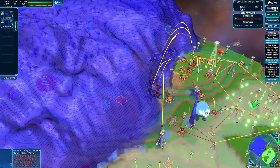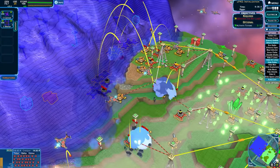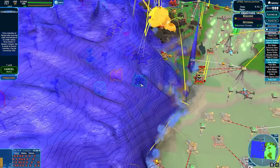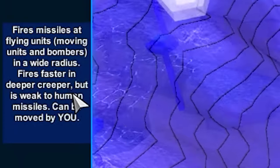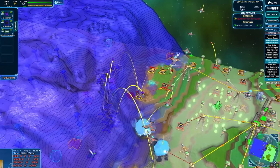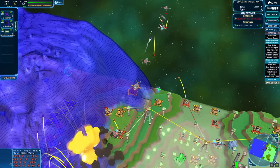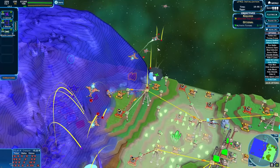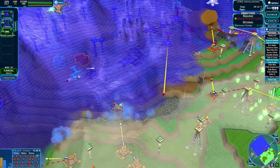Oh, they've got planes. But does that mean a missile launcher will be able to shoot down their planes? Let's just see what that does. Those missiles hit flying units, moving units, and bombers in a wide radius. Pow! Oh, that's cool — it actually deals damage to the planes. Holy moly, that's a really cool ability.